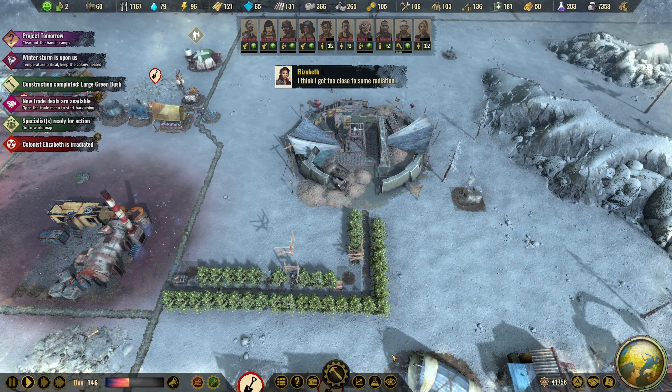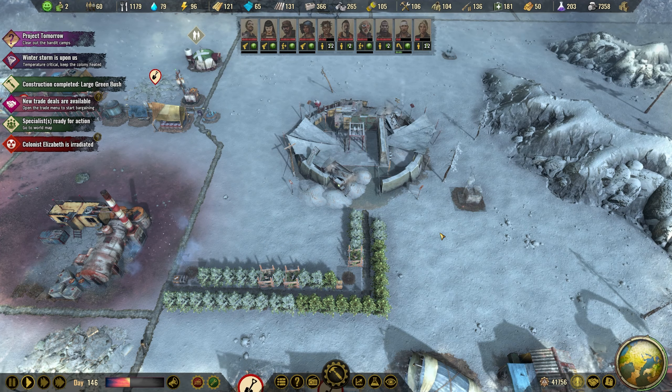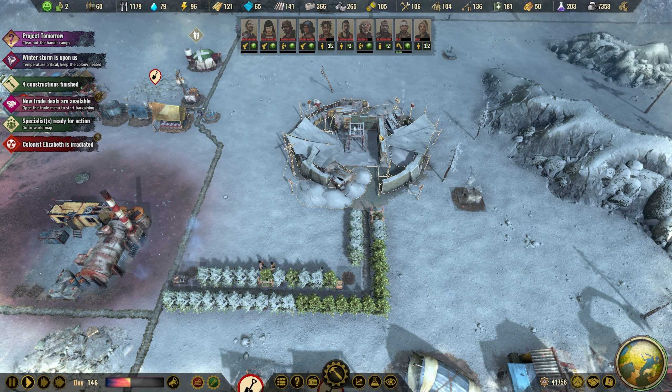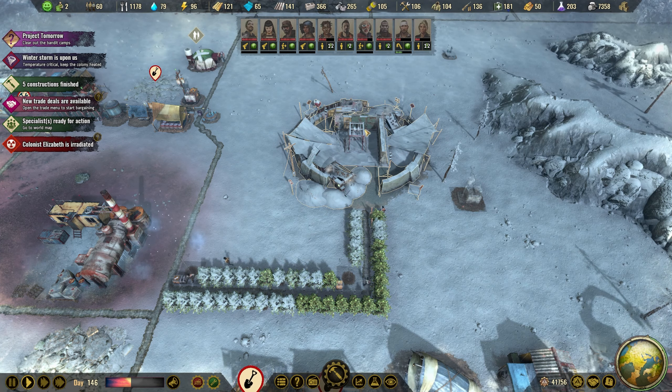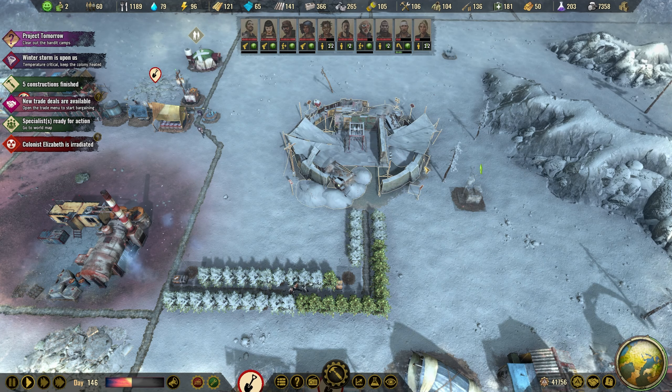Hello everyone, I'm Kroms. Welcome back to another episode of Surviving the Aftermath. We are playing the Eternal Winter Scenario at 200% difficulty, and we built our Doomsday Bunker — well, we started building it in the last episode, so hopefully we can get that going.